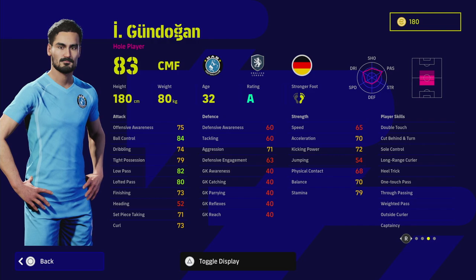Because he's a Whole Player, go into individual instructions and put Counter Target on him. I want to use him as a CMF, so I'm going to have a three-man midfield — a DMF, a CMF, and another CMF that's really going to be a Counter Target AMF. His stats are absolutely insane: he has One Touch Pass, Long Range Curler, Outside Curler, Weighted Pass, True Passing, Heel Trick, and Double Touch — so he's a bit of a baller. The Whole Player playstyle is the most overpowered playstyle at the moment for midfield players in that position.